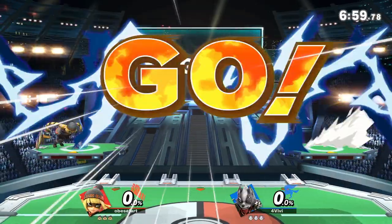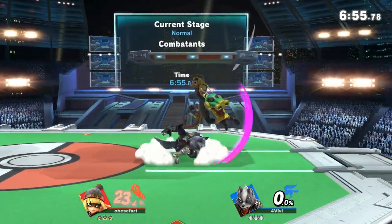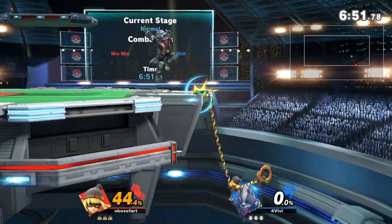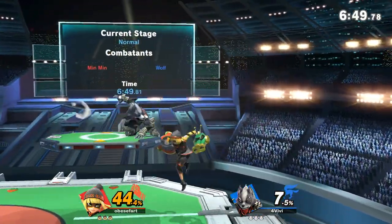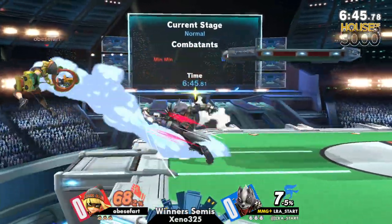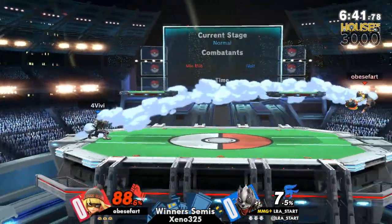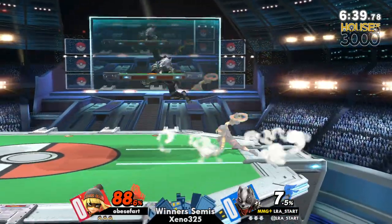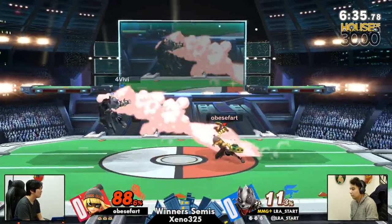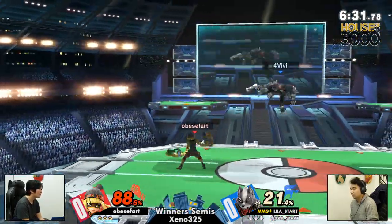We're back to your favorite character — let's go, Min Min for the win-win! Big difference in the matchup here though. Wolf can be easy to edgeguard, easy to two-frame, but the on-stage speed is so rough. The ability to zone break certainly helps out LRA, and if he plays fast and aggressive, then Min Min and Obese Fart is going to be playing very much on the back foot.